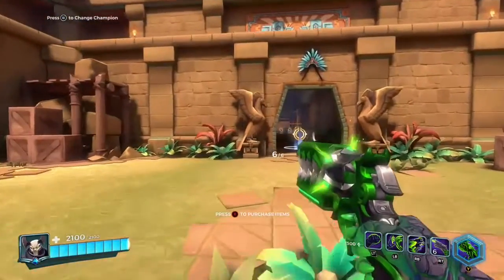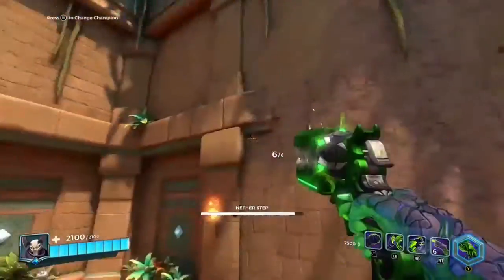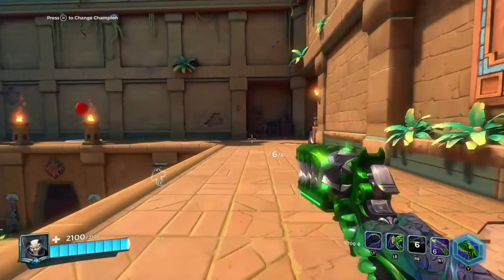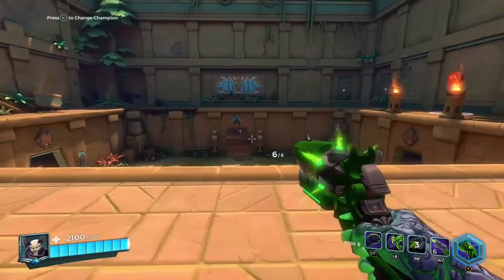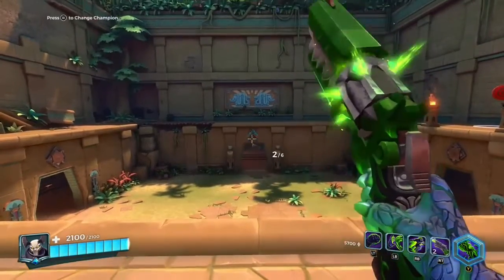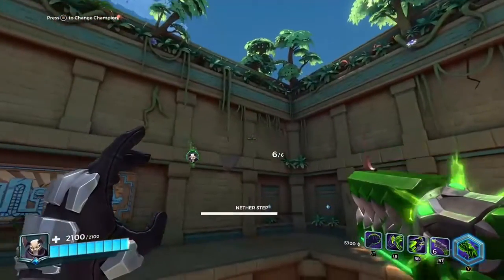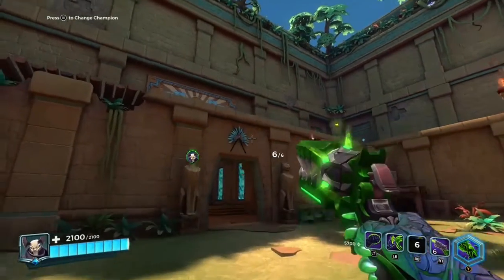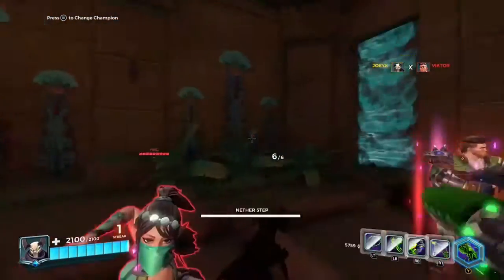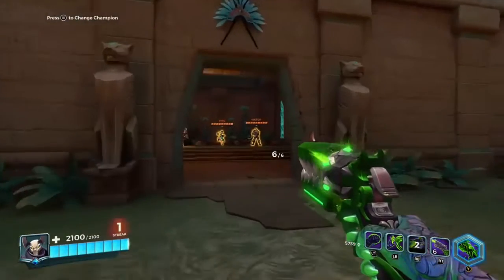His last ability, Nether Step. This is probably the one you'll use the most. You can dash in any direction up to three times before needing a recharge. And this is how you want to play him with these flank champions — you don't want to stand in one spot or get into a one-on-one duel, especially with a damage champion or a front line champion. You want to stick and move. This is a great ability to get out of trouble or to close the gap between you and an enemy to finish him off. Get in there quick, do a little bit of damage, get out of there. That's how you play Androxus.